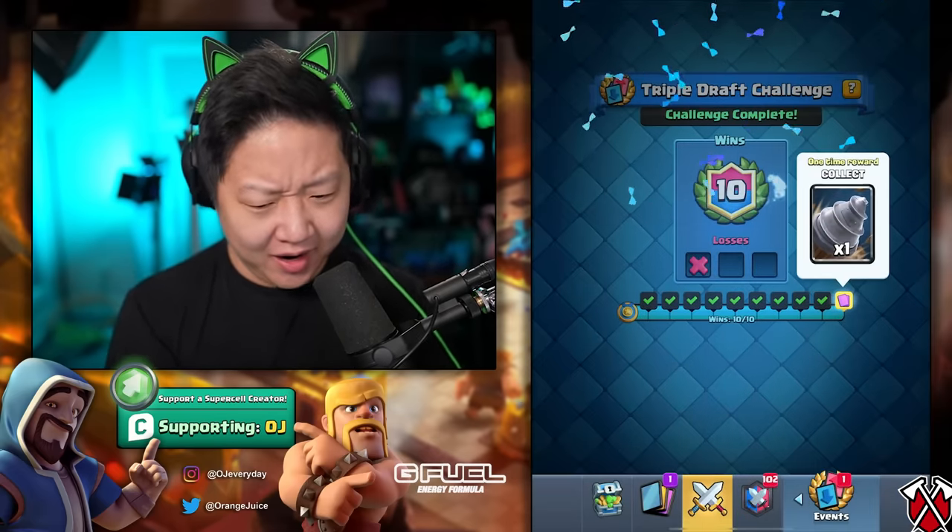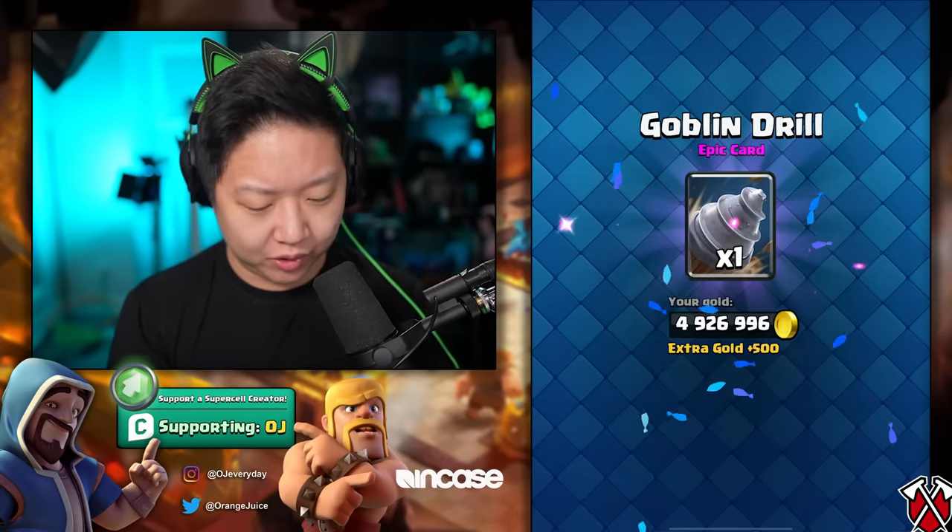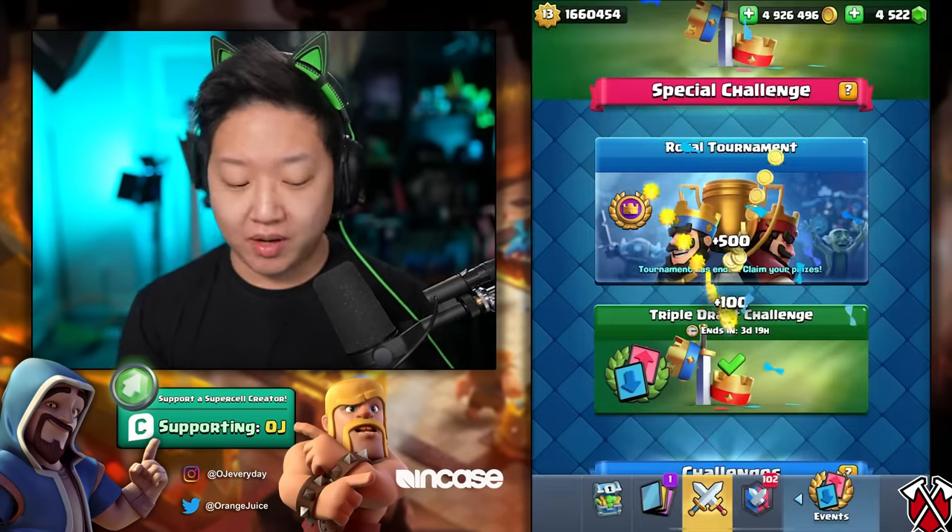You can unlock a goblin drill on here - I need to learn to read. This is another chance to unlock goblin drill, which isn't released in the game yet until next month. So unless you get it in the challenge, you're not going to unlock it in the game at all. We can't end off of that note - that was lame.